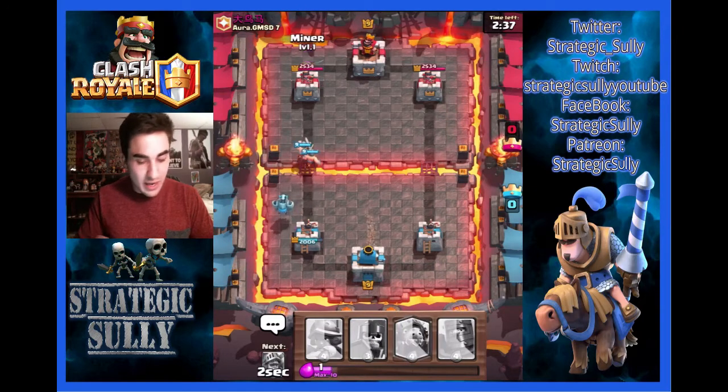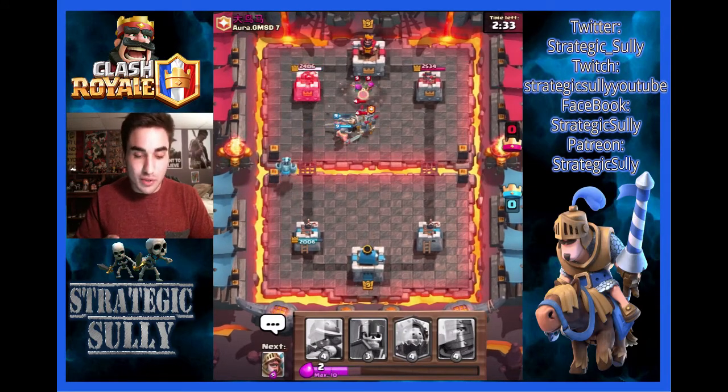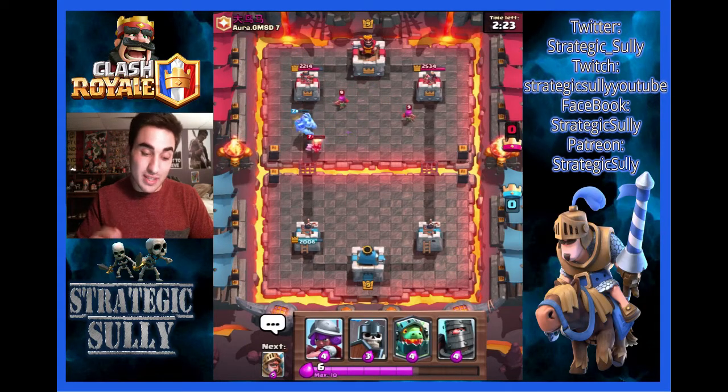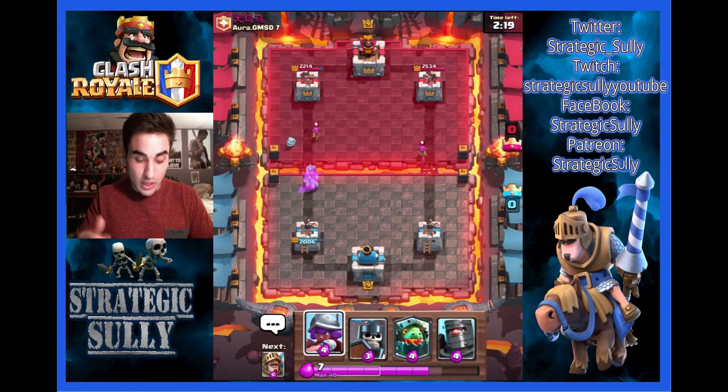Unfortunately, we don't really have any DD. If we see a Skeleton Army, let me tell you right now, we are going to be screwed because we do not have the Log or the Zap. Elite Barbarian able to get rid of all the guards. Now he's working on a Valkyrie along with the Mega Minion. We were able to do some damage to the tower, but not as much as the Hog Rider was able to do to our left tower.